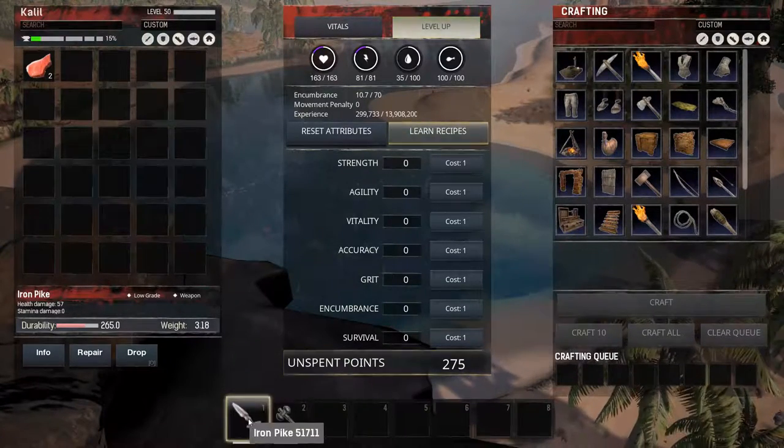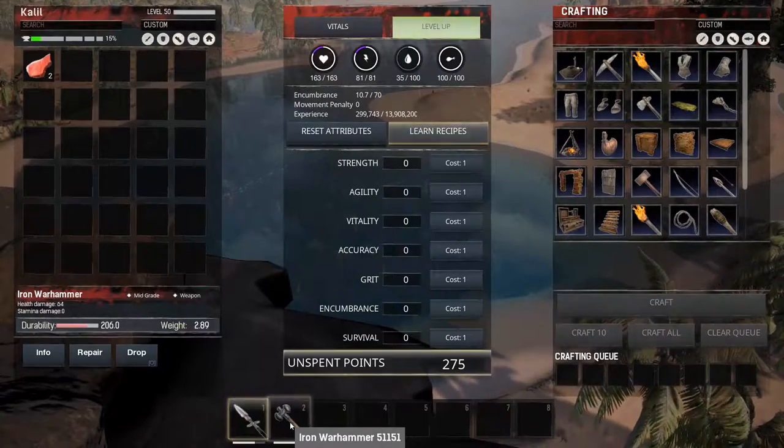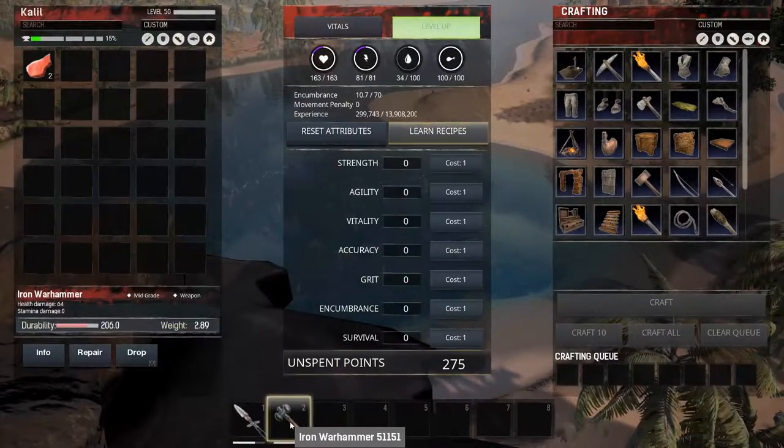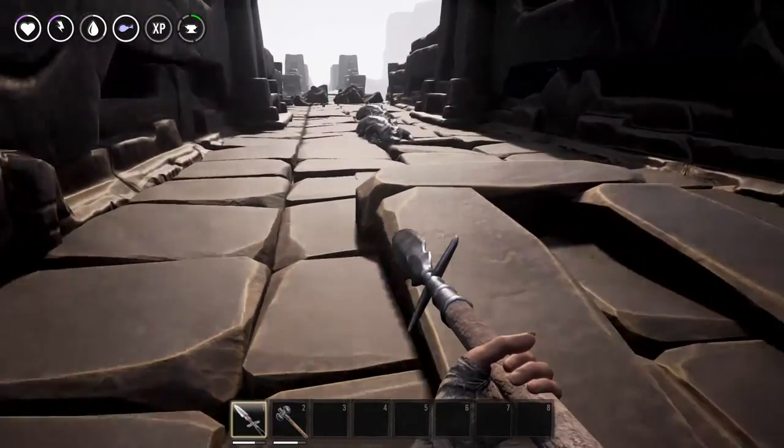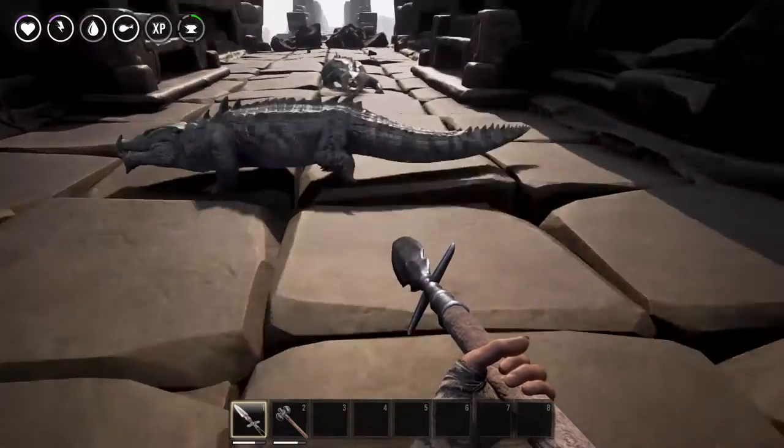I know there's a seven damage difference between the two weapons, but we're going to see just what that calculates to. By that, I mean we're going to be timing how long it takes to kill a crocodile with each weapon. Let's get started with the Iron Pike.